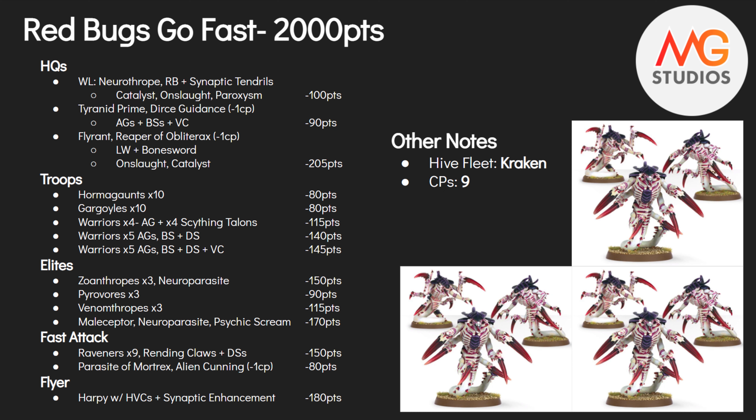In the elites we have three Zoanthropes with Neuroparasite — a staple for many Tyranid armies. I really wanted to fit a fourth but couldn't scrape the points. We then have three Pyrovores. I really like these guys; they're not as good against base marines anymore due to their ignore AP-1, but I still have faith they'll do significant damage and can hold an objective if needed. Finally, the Malceptor — providing psychic shenanigans all day, with Neuroparasite and Psychic Scream for pure damage, plus Smite and Synaptic Lure for utility.